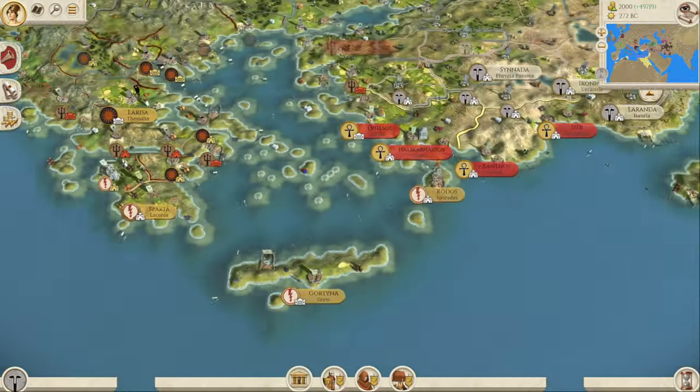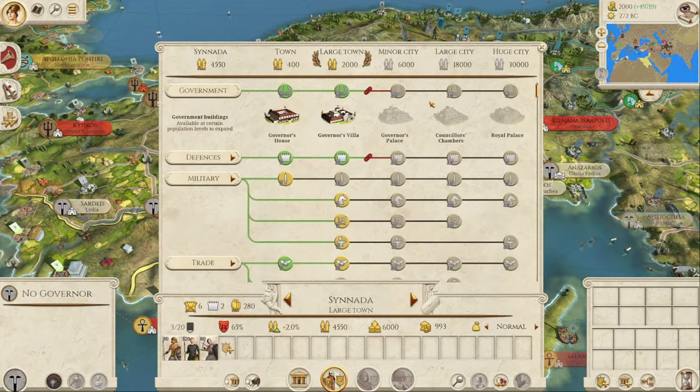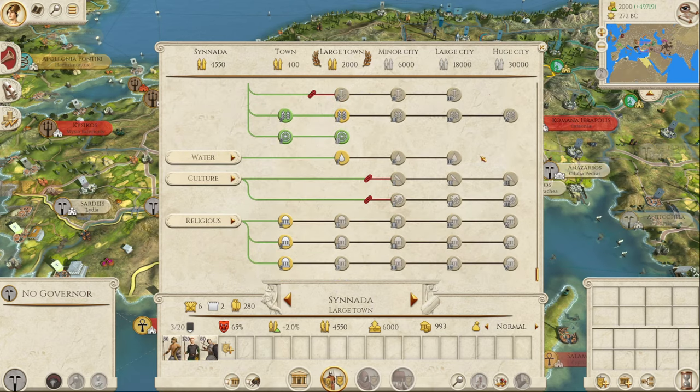Cities do upgrade at slightly higher populations. A minor city is 6,000 — same as base. A large city is now 18,000 rather than 12,000. And a huge city is now 30,000 rather than 24,000. So that's quite a considerable increase.